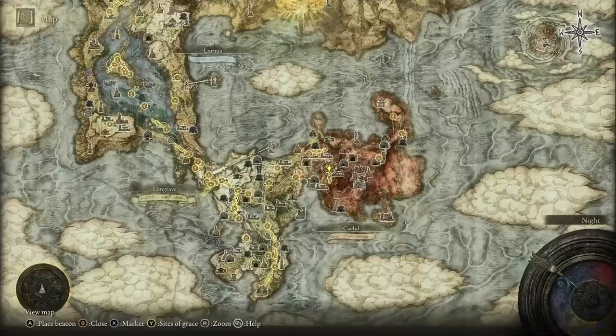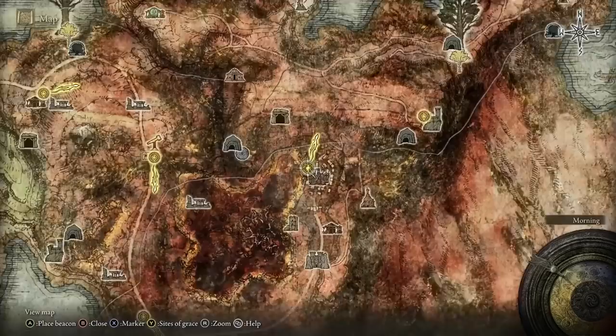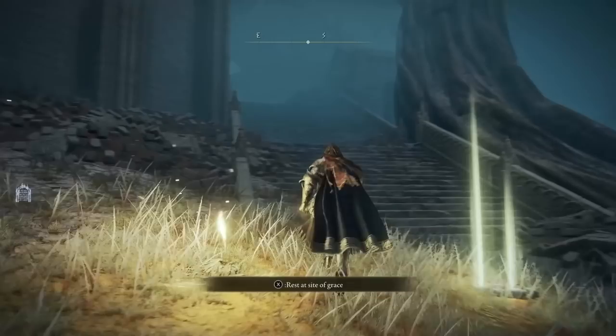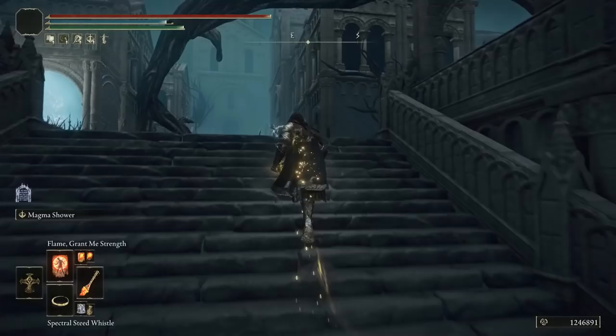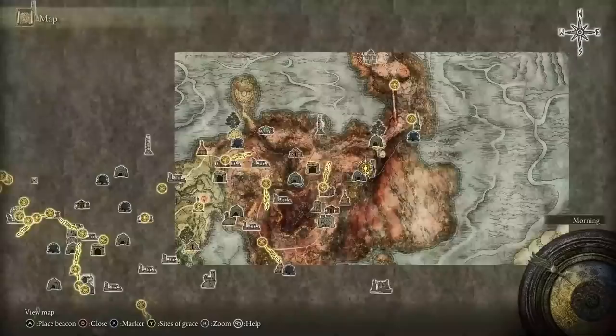The next painting is located in Caelid. Take the main path and follow the road until you enter the Celia Sorcery Town. From the site of grace, head southeast and up the stairs, killing or running past enemies. Take an immediate right then an immediate left, and at the back of some rubble you'll find the painting hidden there — this is the Red Main painting.